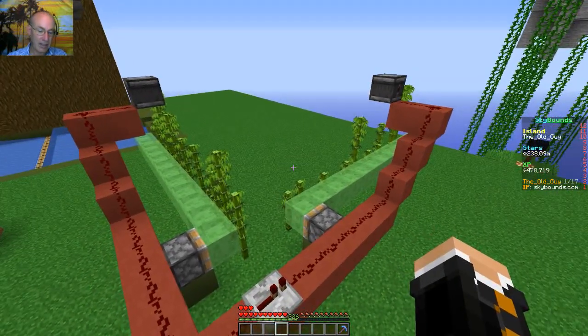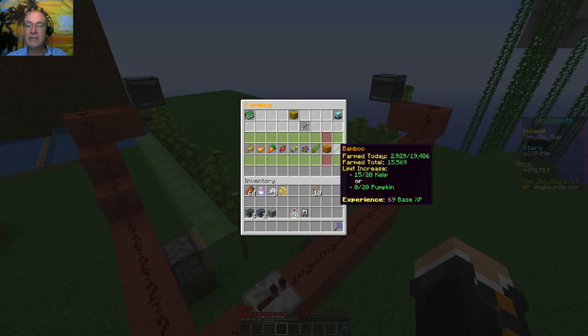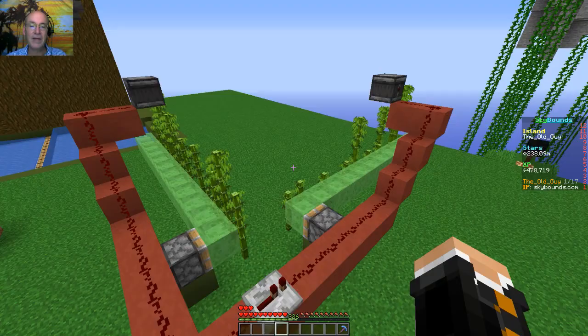Let's take a look and see what our skills are for bamboo farming here, how we're doing. Yeah, so we're doing pretty good — it's up there quite a ways. Pumpkin and watermelon and nether wart farm — I don't think I've ever seen even on the auction house a nether wart farming book, but all right, good.